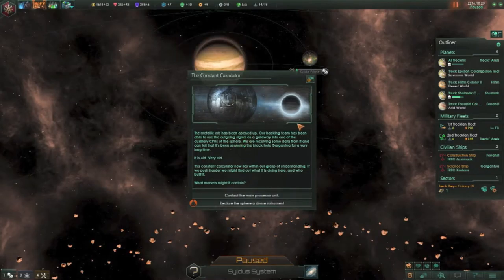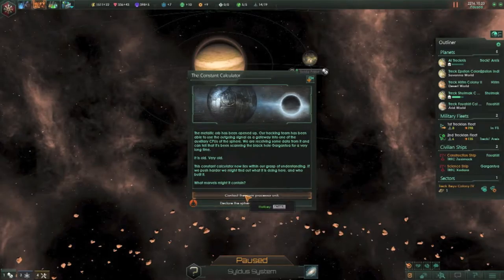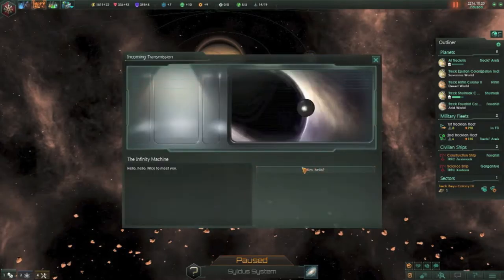Governors leveled up. Alright, the orb has opened up. Our Hacking Team has been able to use its outgoing signal as a gateway into the auxiliary CPU sphere. I've gathered some data — it's old. Contact the main. Oh, we could declare it — it's a divine — or we could contact it.